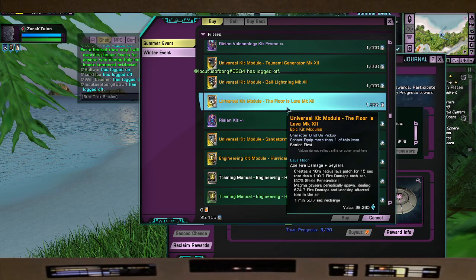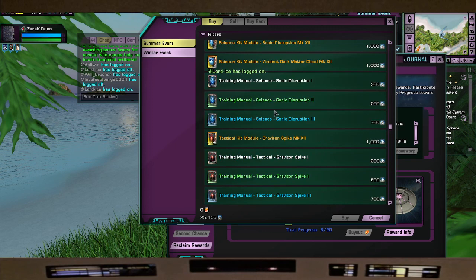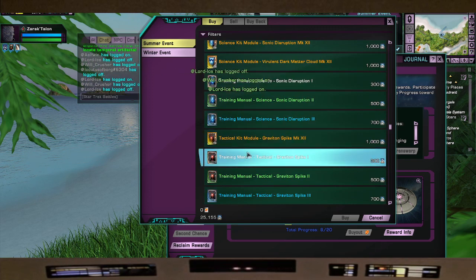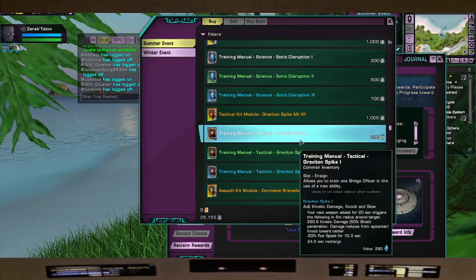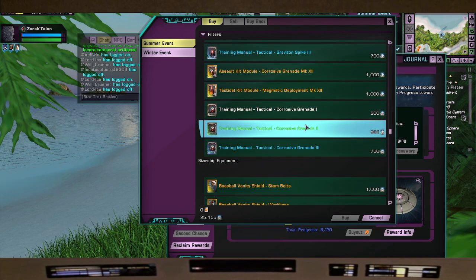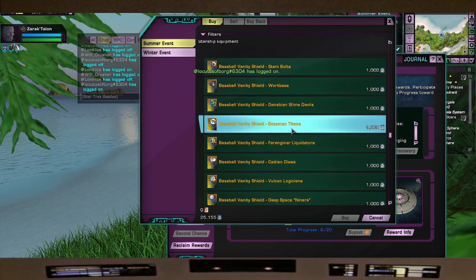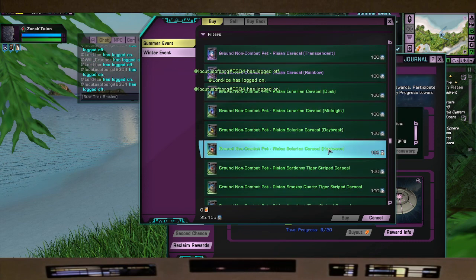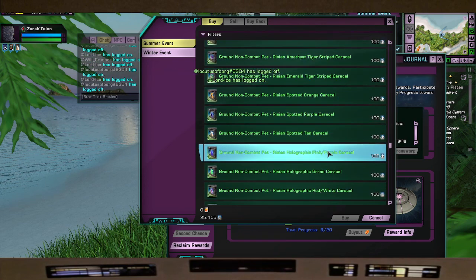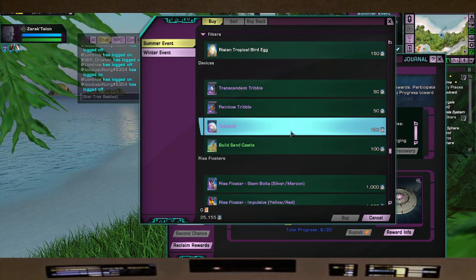You can re-roll them. The ball lightning is a great one. I also like, just for fun, the Floor is Lava. These two are kind of my go-tos. You also get this kit mod — Graviton Spike — it's like a gravity well on the ground. You can give this to your bridge officers too. Of course this is where you get your vanity shields and your pets.